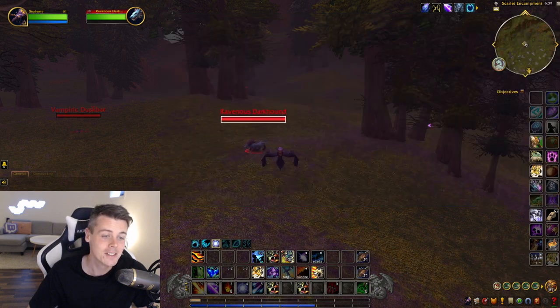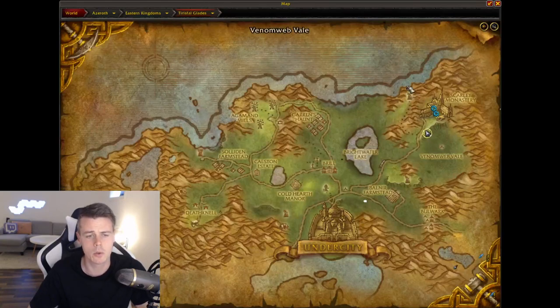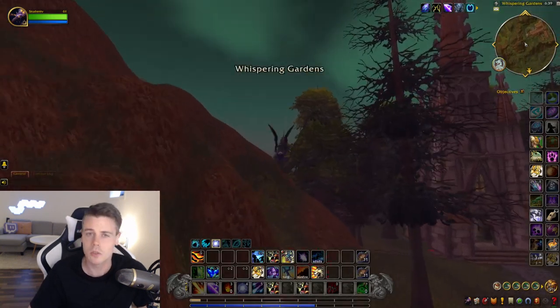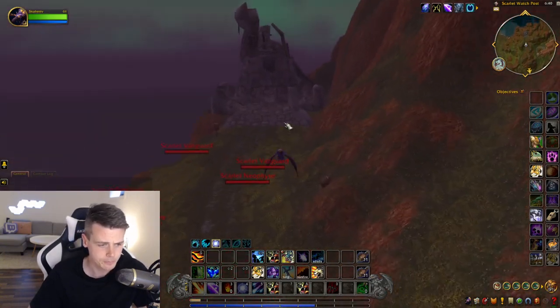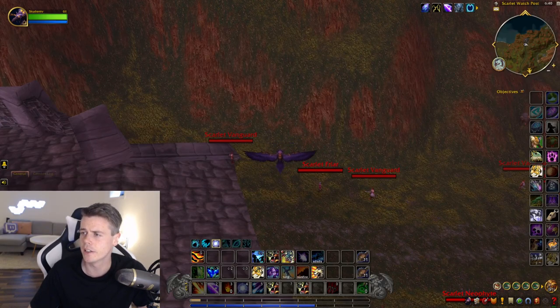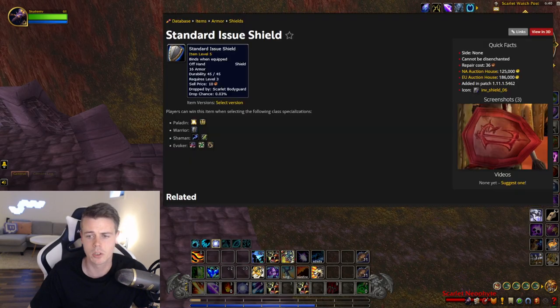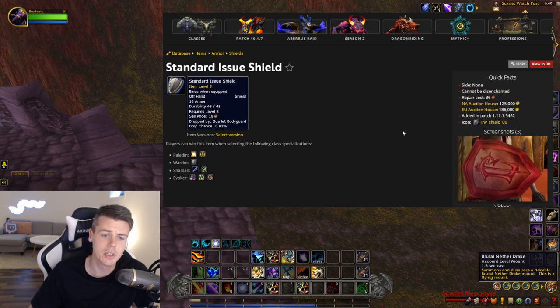To continue into Tirisfal Glades and find more items, we fly up north to the Scarlet Watch Post. All these items are easily obtainable even when farming solo. From the Scarlet mobs here — specifically the Scarlet Bodyguard — you can get the Standard Issue Shield. That's where Grant found it, and big thanks to Grant for letting me know. It's a really cool item, and I can definitely see it selling for a decent amount of gold, even though it shares an appearance with another BOE blue shield.